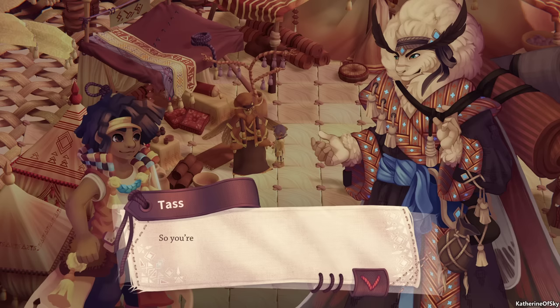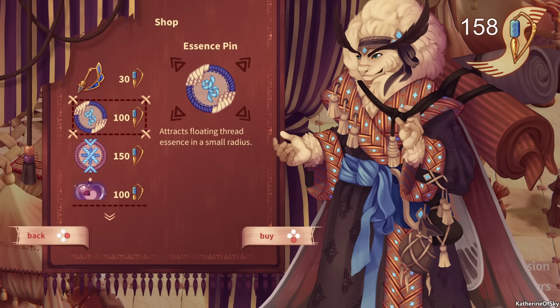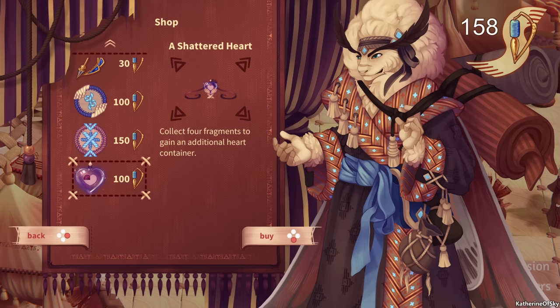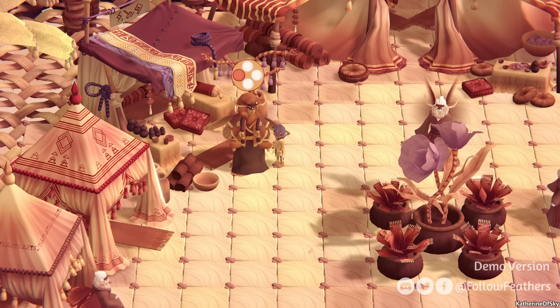Do you know where I could find the seer? Perhaps — but I'm selling goods, not Intel. So you're a merchant. For a shop, this looks pretty empty to me. Since the tidal vortex is closed, I haven't been able to restock — there are only some shelf warmers left. We have to shop now. A large thread spindle holds a greater amount of thread essence. There's also an essence pin that attracts floating thread essences in a small radius — like a magnet. We also have an ability allowing users of the pattern weave class to fast stitch a larger pattern resembling a large blossom. I'll buy the thread spindle.